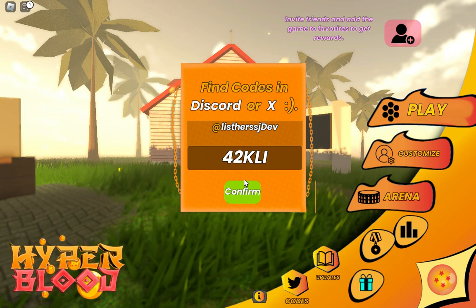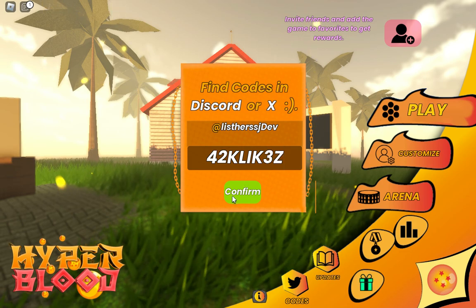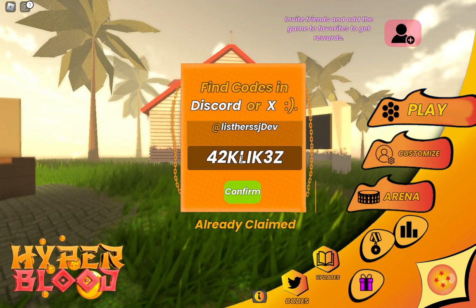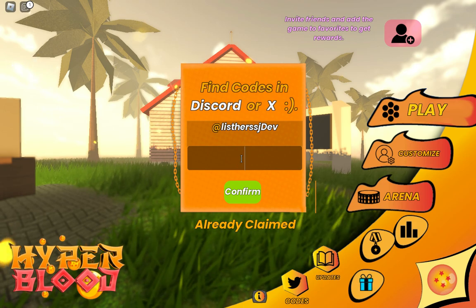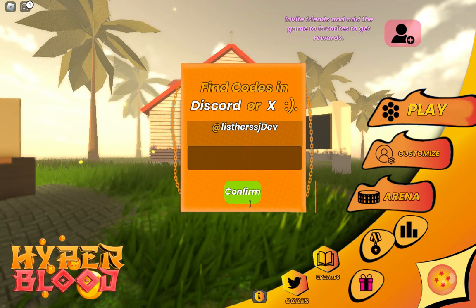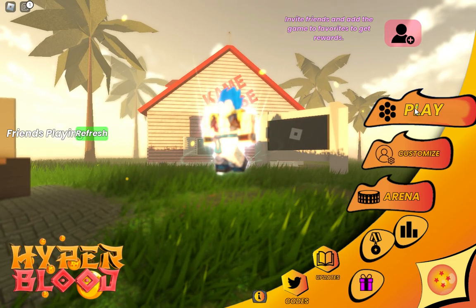Next code: 42KLIK3Z — boom, already claimed. So you can see all these codes are working. I've shown you all the codes and there are no other codes right now.